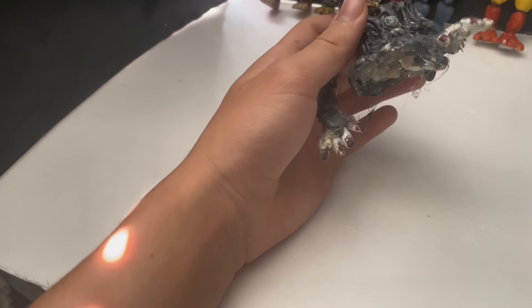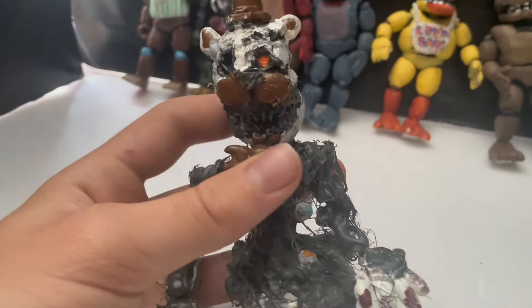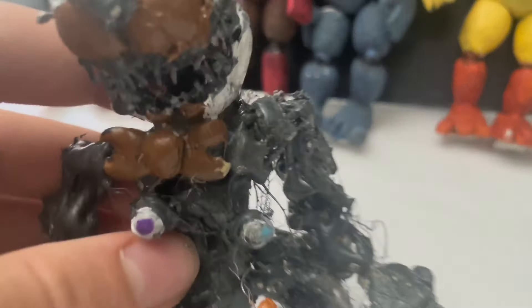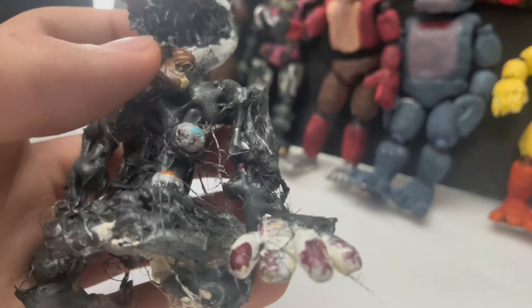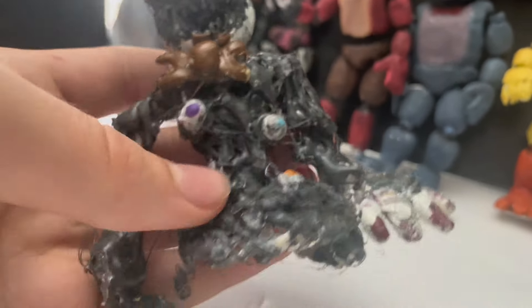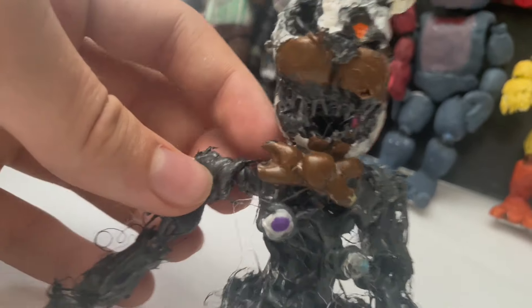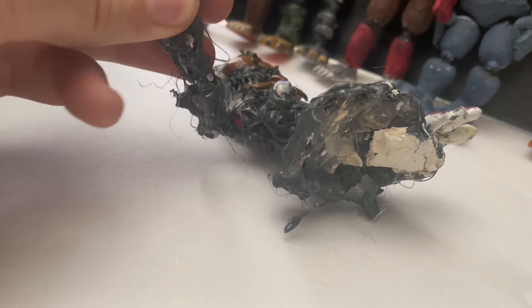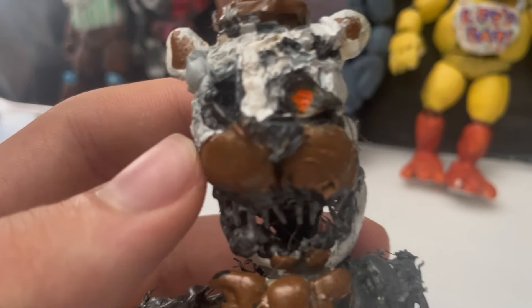Next we have my Molten Freddy figure. I really like the FNAF 6 character designs and I think Molten Freddy came out really good. It was super hard to figure out how to make a Molten Freddy look cool as a figure. He does have articulation - each arm has a hinge and a ball joint on each hand. I added all the eyes on him and his face has a bunch of little tiny clay pieces. I think he came out amazing.